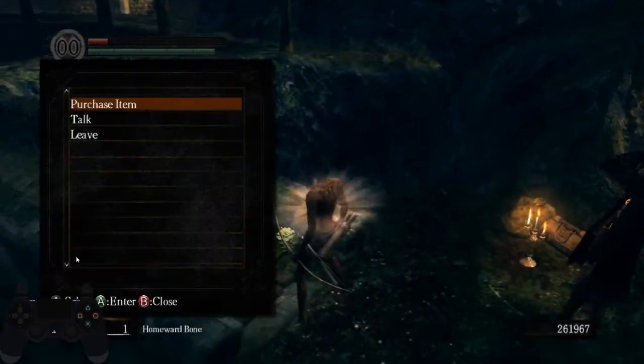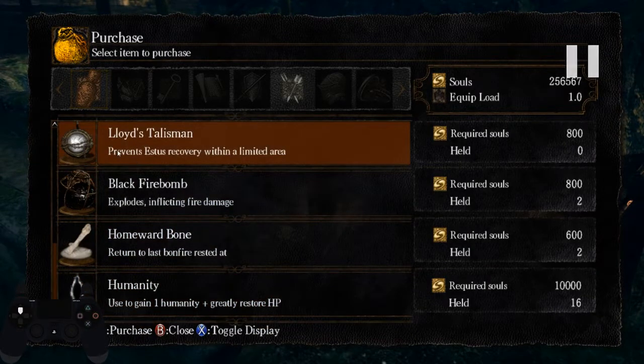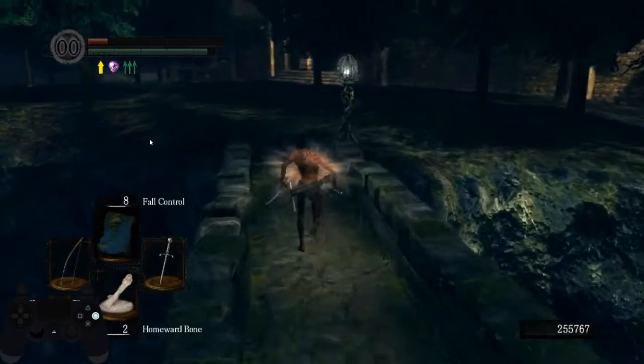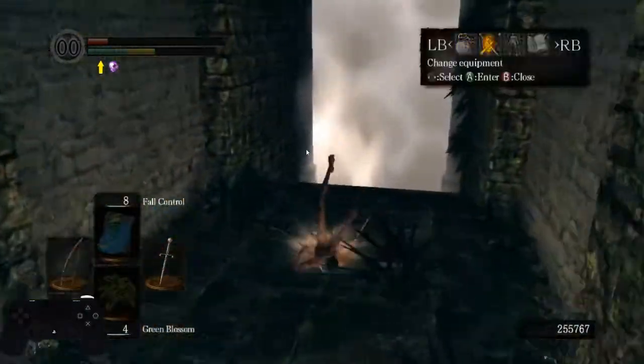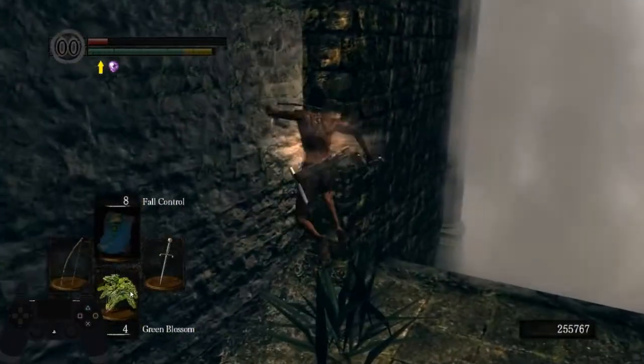Switch out the Catalyst for the bow, say no, buy four green blossoms, one Homer Bone — or two if you used the dead butterfly — and a Lloyd's Talisman. This is also the place where if you missed any black firebombs you can buy extra ones for Bed of Chaos. At this point you want to have two black firebombs. You can now already use the blossom.